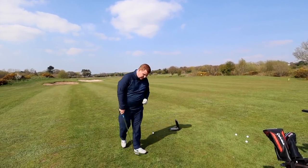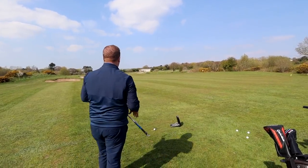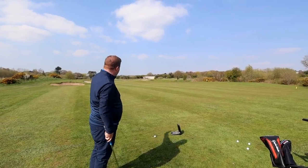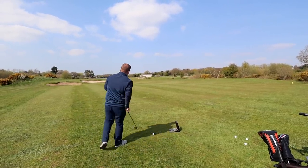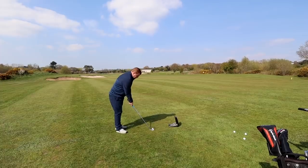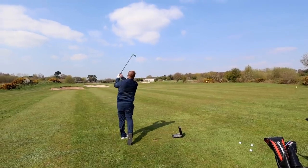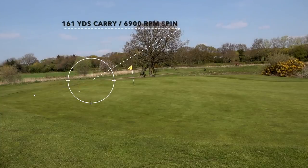The front half of this green has a slight down slope - that's why I want to see how the ball reacts. In theory, even with 6,500 spin, it should have kicked on a bit. Lewis's second shot - a much better strike, wind is behind us off the right. Again landed on that down slope. Spin: 6,900.